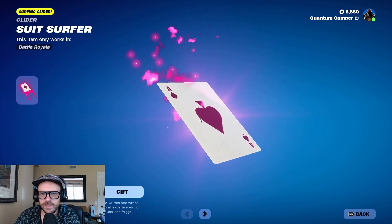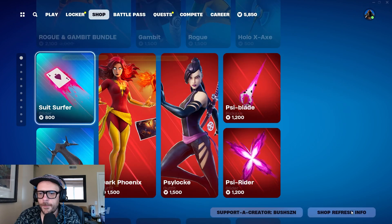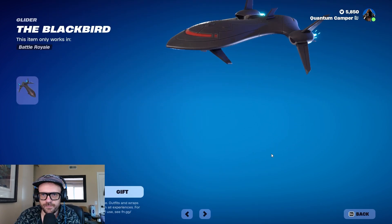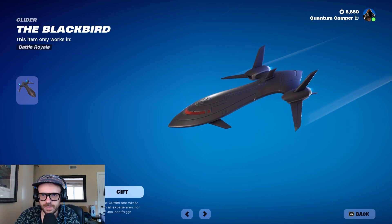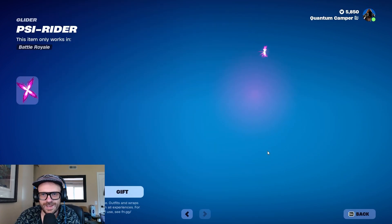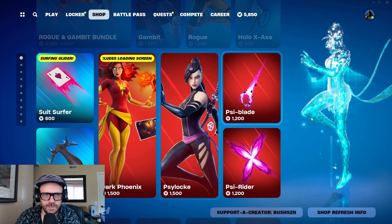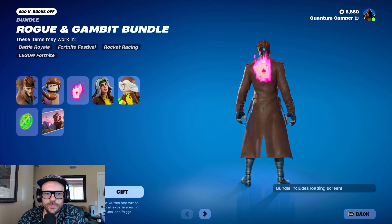I need Psylocke, duh. I'm actually gonna pick that over the Blackbird glider. This is classic X-Men, come on. The Psyrider is kind of funky actually — kind of iffy on that, I'm not super into it — but I'm gonna go ahead and get this. Let's do it live.